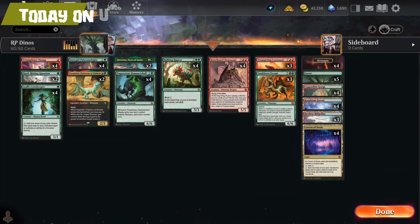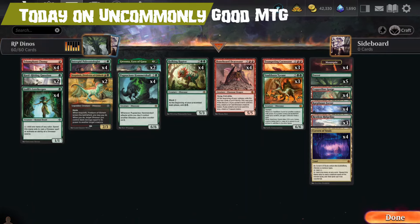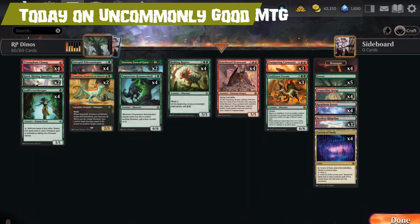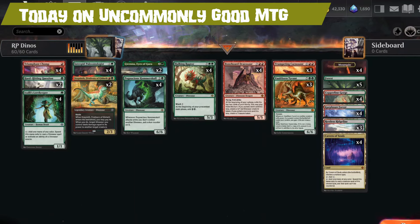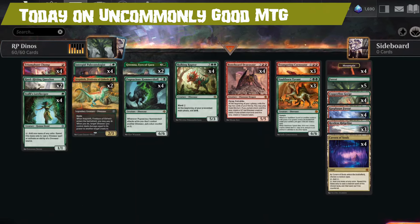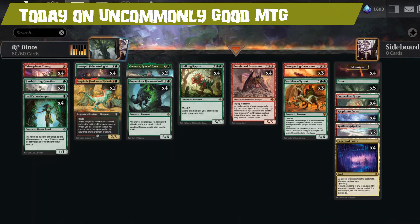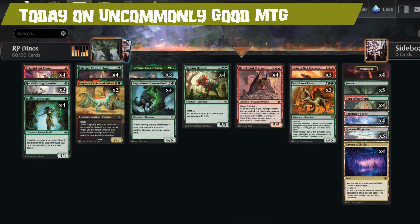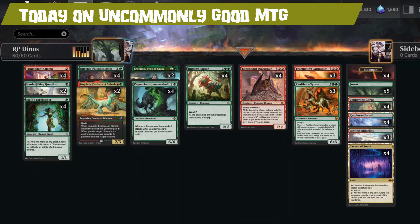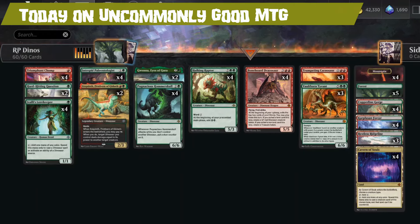Today on Uncommonly Good MTG, we're playing Rotation Proof Dinosaur. It's a dinosaur deck and a ghoul deck — we've seen it before. What makes this thing special? It is Rotation Proof, which means if you get it now, you'll be able to play it two weeks from now. You'll have a great deck, it's going to hold up, and it'll be solid. If that sounds interesting to you, stay tuned to find out more.